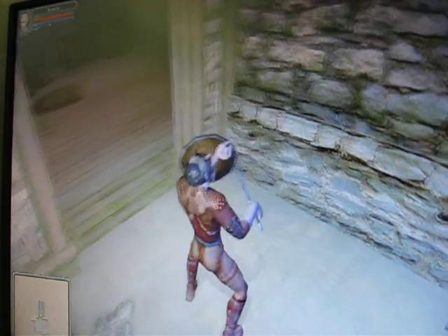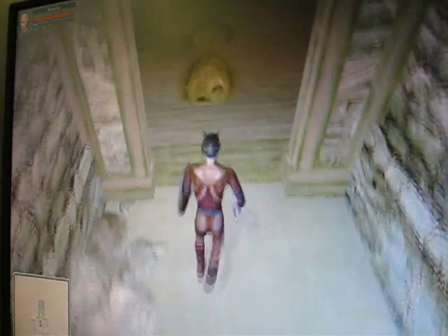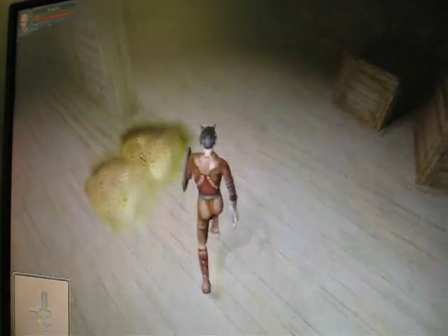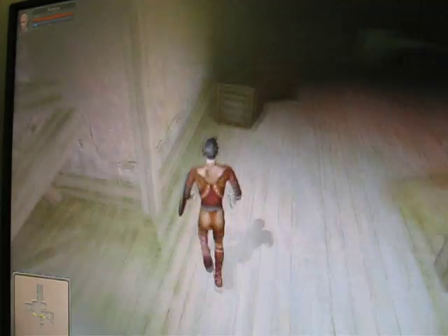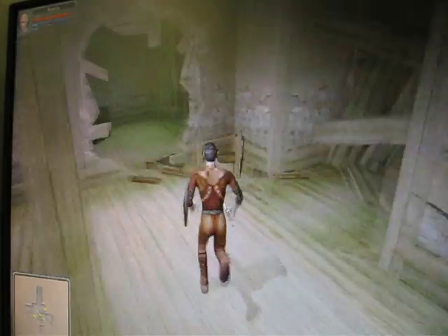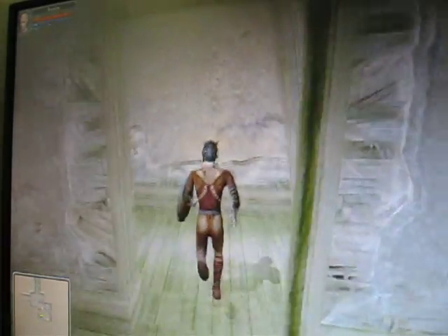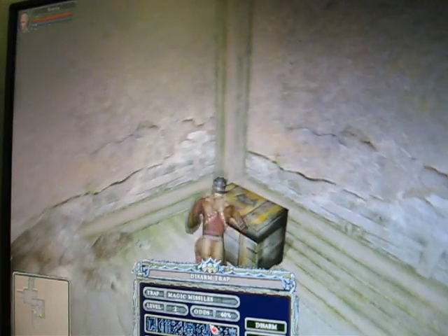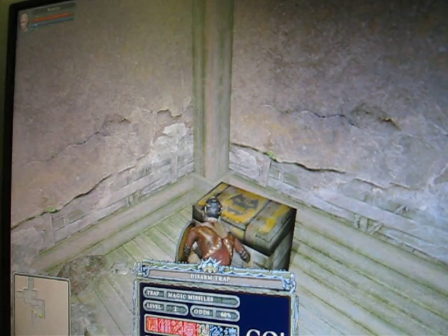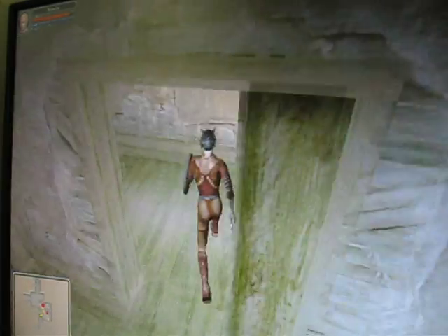I didn't have my shield up until now. Also, one thing: if you're coughing from poison or something, you can just push E and they'll stop. I like to get all the goodies. Journey around here, open the door. A little trick there.